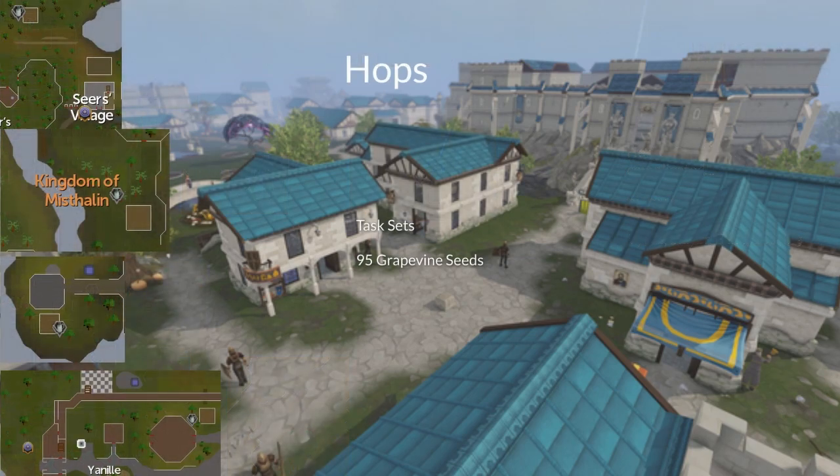Next we've got hops patches, and outside of task sets these are really only useful for grapevine seeds. The first one is right between Lumbridge and Varrock, so either lodestone is about the same distance away. And the third one is on Entrana, so if you really want to grow something there, make sure you bank all your weapons.